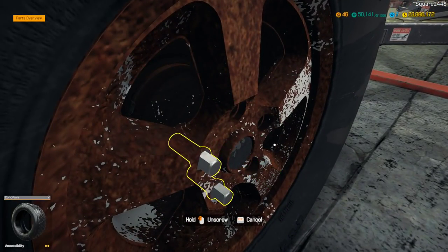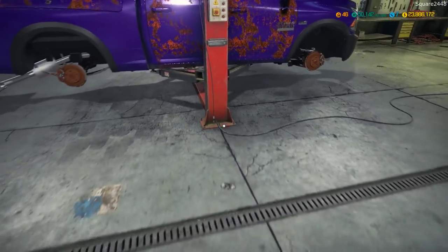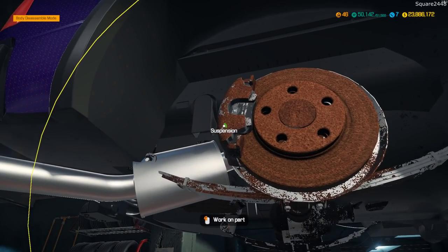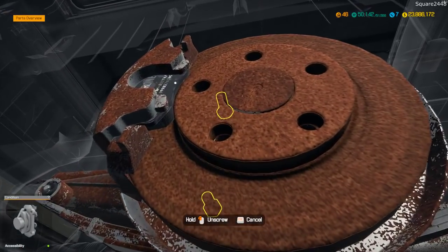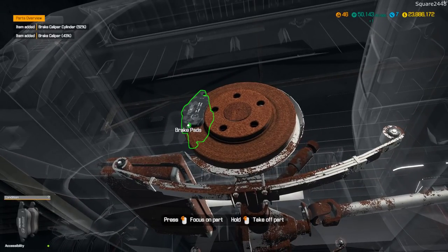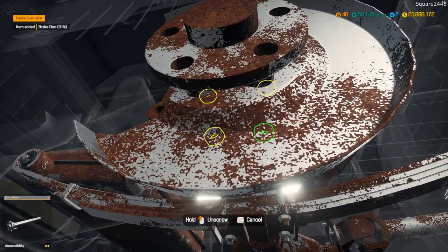We'll order the parts at the end of today's video and we'll get going on those in the next video. We got everything up, the wheels off, and we'll lift it up — we do need to do some work here. Just take a look at all that rust caked on. That's definitely not good, so that has to come off. We'll remove that.